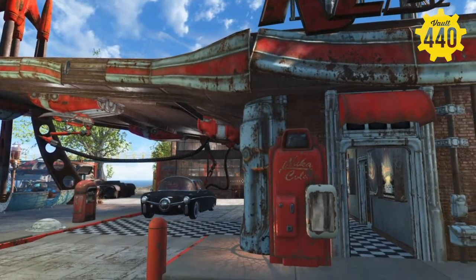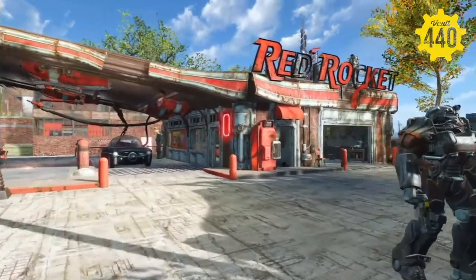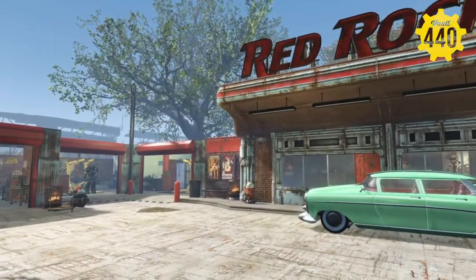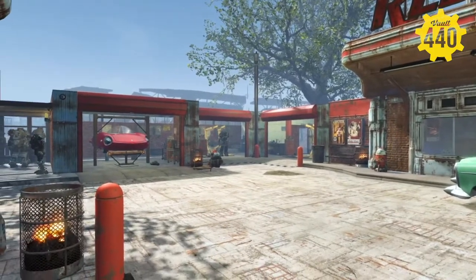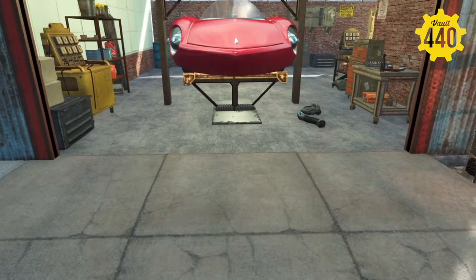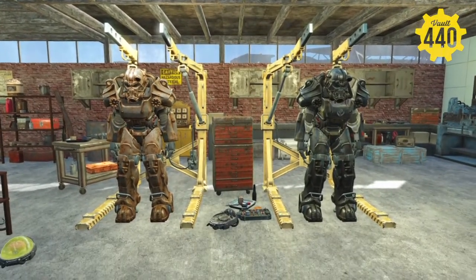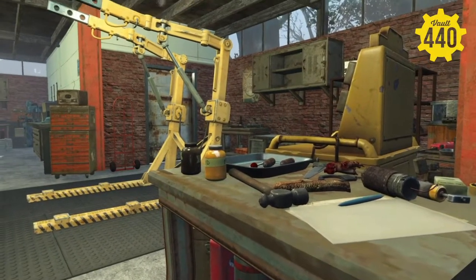As you come in, you see the main gas station Red Rocket — that's the first thing you see. And as you turn this corner, you see the service office there and then the actual garages where all your work is being done. I started with one garage, then added another, and now I have three. I wanted one to work on cars like this one here, then a double work area for Power Armor, and another single Power Armor workstation.